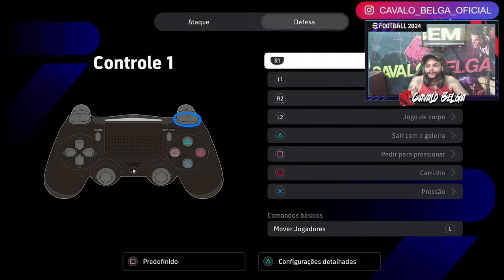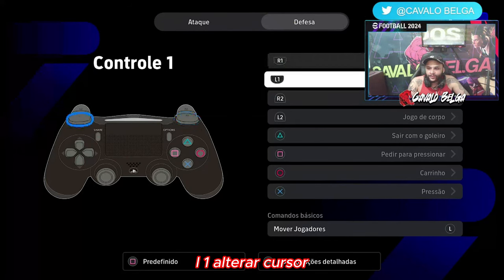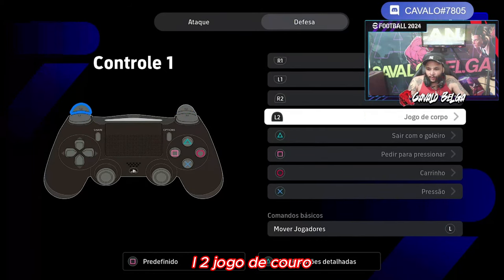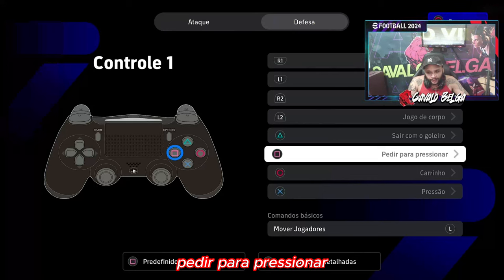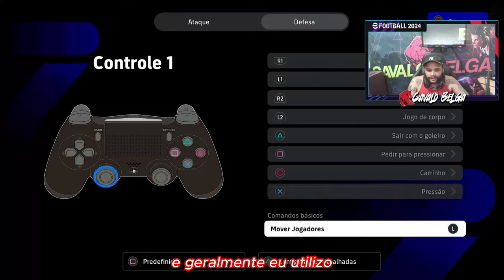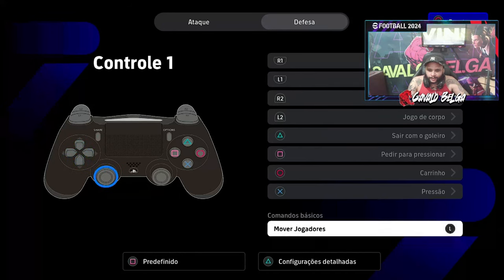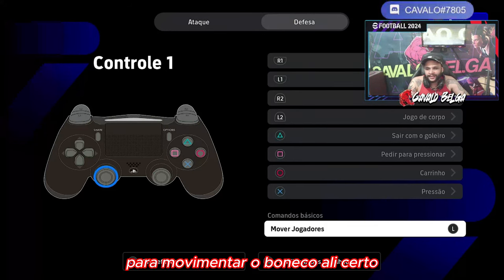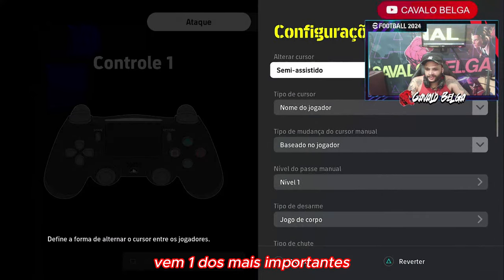Na defesa: R1, acelerar. L1, alterar cursor. R2, marcar de perto. L2, jogo de corpo. Triângulo, sair com goleiro. Quadrado, pedir pra pressionar. Bolinha, carrinho. X, pressão. E geralmente eu utilizo o R3 pra movimentar o boneco ali. E aí vem um dos mais importantes: a configuração detalhada.